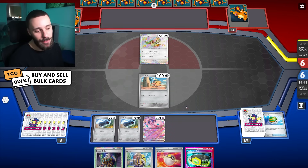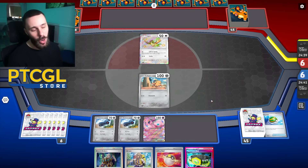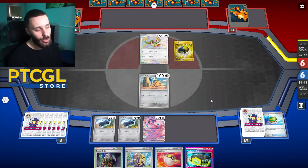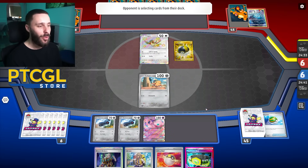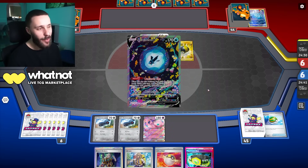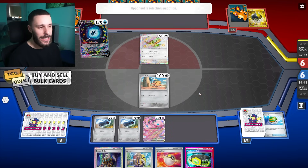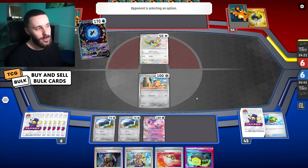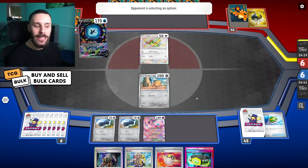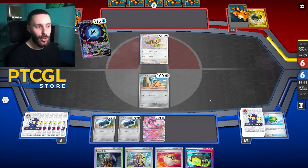I'm seeing more Arvens than Researches, and I kind of like Research more in the early turns because you have a lot of recovery anyway so you can just discard a lot. They get themselves an Arven to get the Poffin, and of course the Forest Seal Stone on top. They go for their Poffin now, get a Cleffa — of course, go for the Cleffa draw. They get a Pidgeot. No, they're going to retreat into Cleffa — perfectly correct. We're going to be good against Zard early but very bad late game because of Radiant Zard and stuff, so we need to capitalize. We need to set up. That's why I was hoping for the Vivaldix.